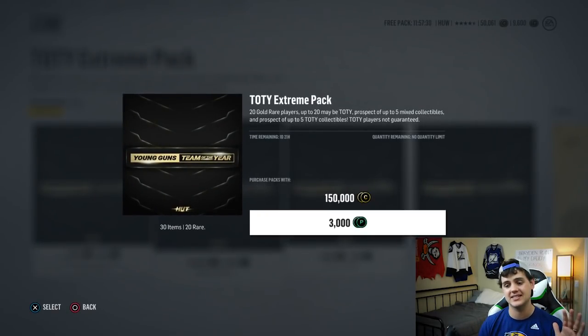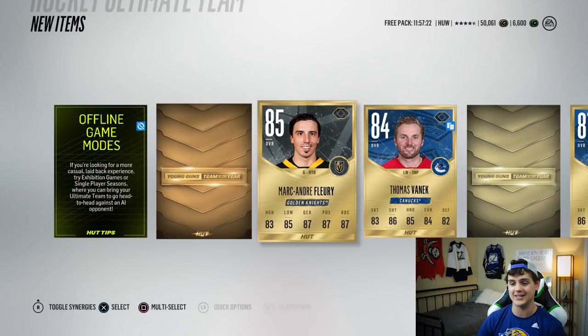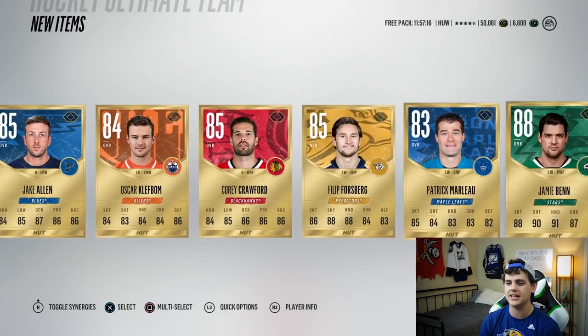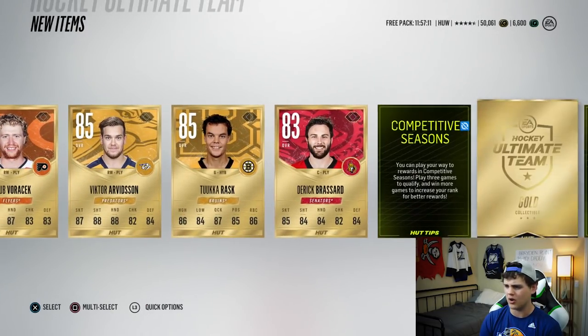Team of the Year extreme pack — these things are hit and miss, I get the most random results. Let's pull a Team of the Year though. Cold collectible — that's going to sell for a whole lot. We got Victor Hedman, a bronze collectible. Patty Marlowe, Jamie Benn, another bronze collectible, another bronze collectible, a gold collectible out of nowhere, and that's it. Best pull from this entire pack looks like it's going to be the collectibles.